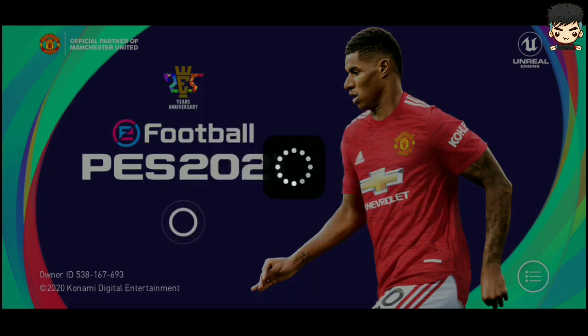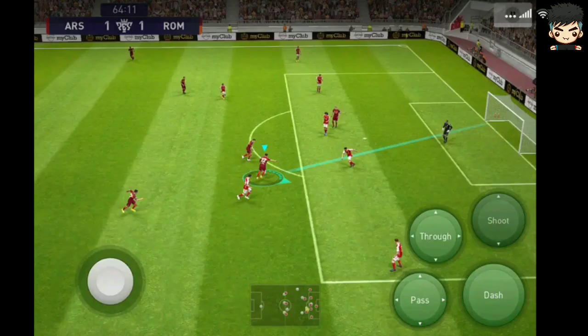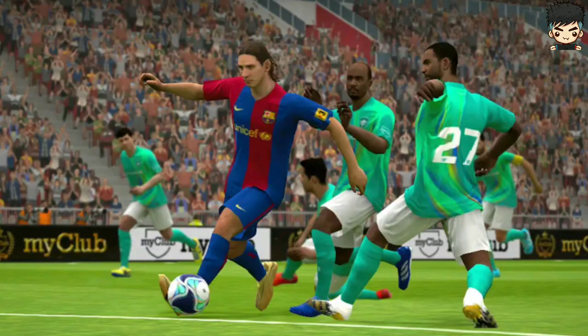As you can see here in the picture, this is the all-new PES 2021 gameplay. The scoreboard has changed but the graphics are still the same, and a new ball has been added into the game. There are no other major differences.